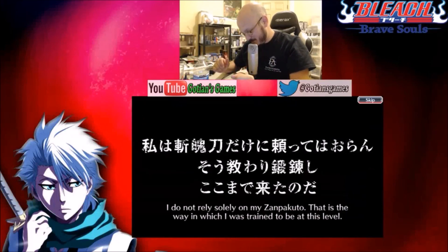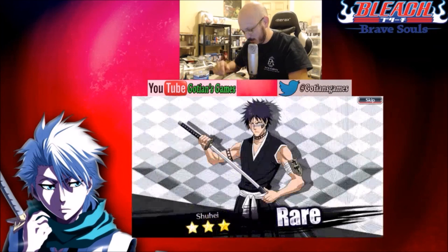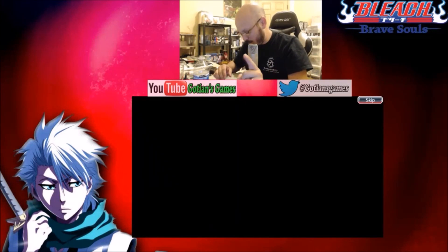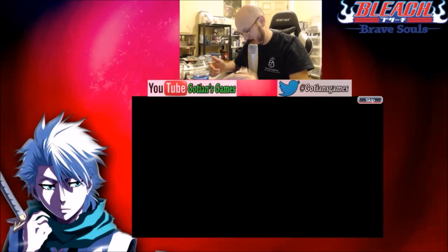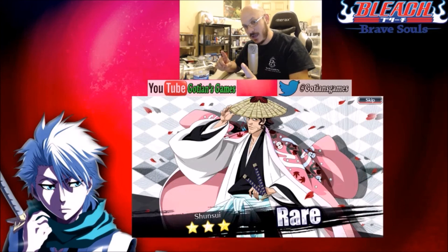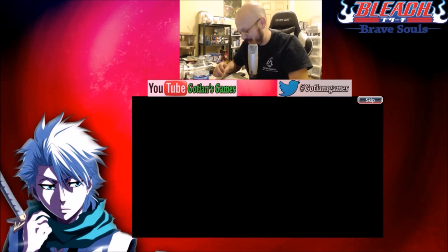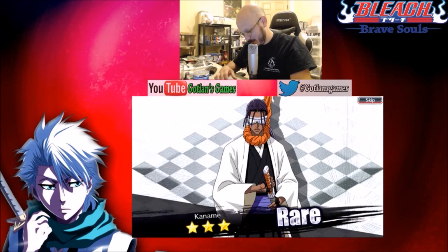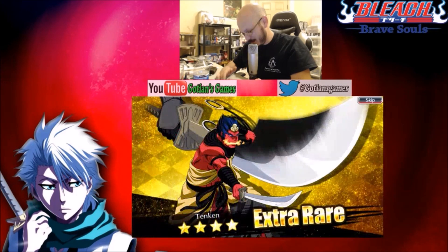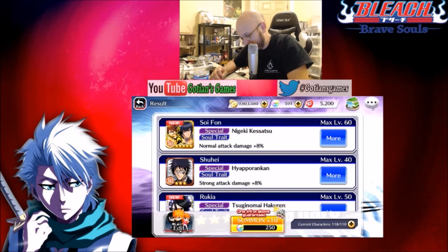This is Renji — no wait, it's not. Soifon! For a second I thought it was Renji, I don't know why. Alright, so we got one ultra rare. Extra rare — four star Rukia, that's whatever. Five stars is where it's at. That's a four star, the little banana thing. Okay, so we only got one five star there, which is Soifon. Not bad. New card for me — a lot of these are going to be new cards.